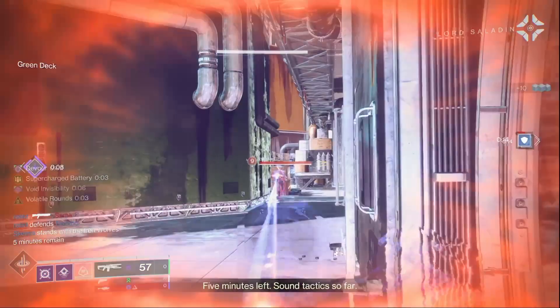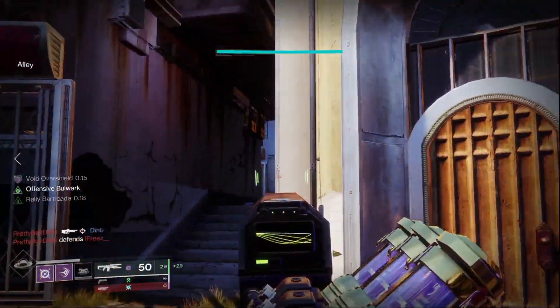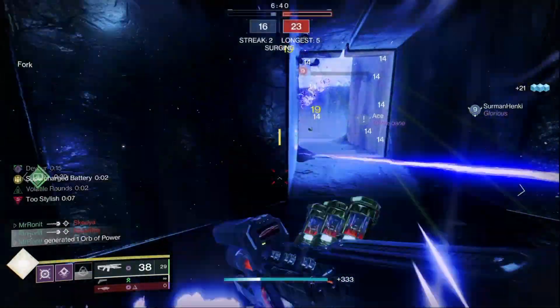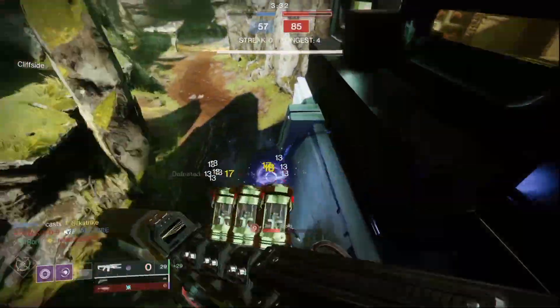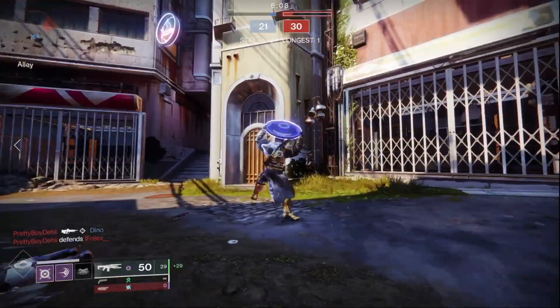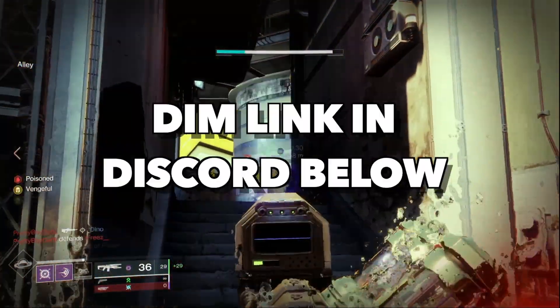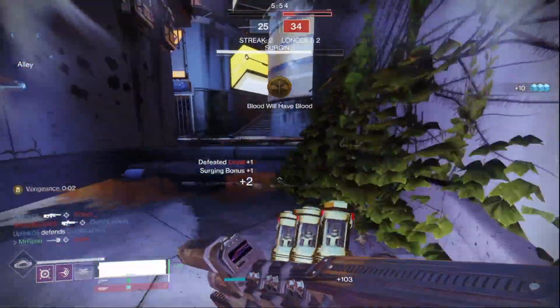I had great success on Hunter, Warlock, and even Titan for Wave Splitter, with each having their own little flavor. On Hunter, we were constantly going invisible in between streaks. On Warlock, we were constantly spamming Child of the Old Gods and frustrating the hell out of opponents. And Titan was getting the most absurd amount of Overshields. DIM links for all three classes will be in my Discord, link for which will be in the comments or description below.